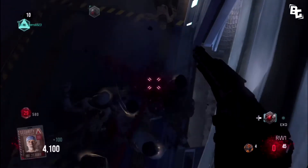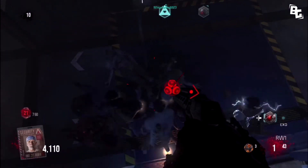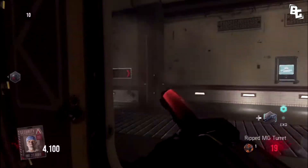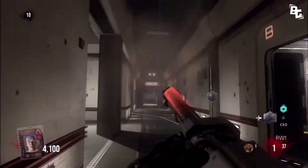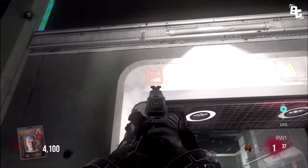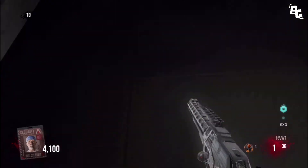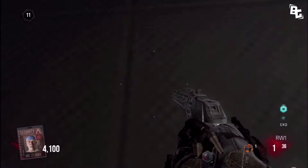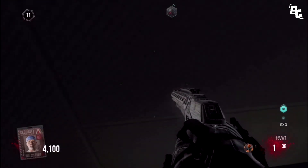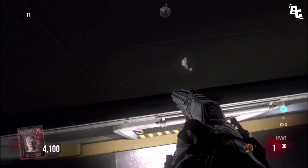The next one I'm about to show you guys is practically the same thing but in a different location. This one is pretty close to the exo health and it's right next to the tac 19 on the wall. All you guys want to do is line yourself up with the very right side of that. It takes me a couple tries to do this one — this one's actually a lot harder. This one's probably in a better spot because it's a little bit more open and light.